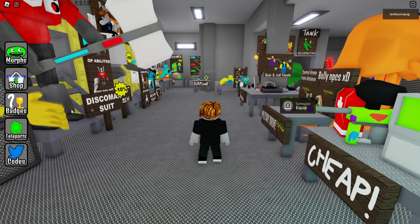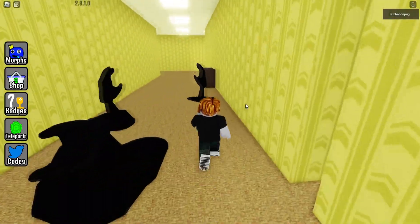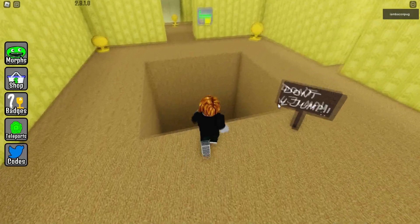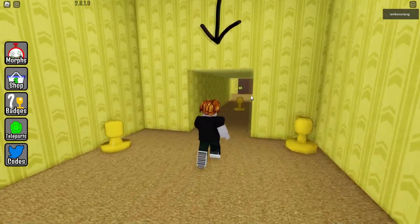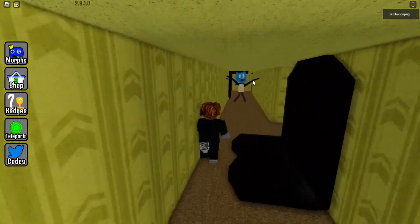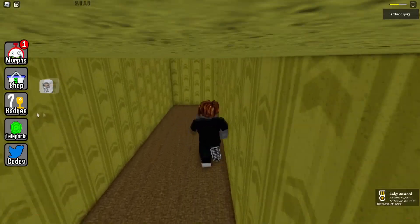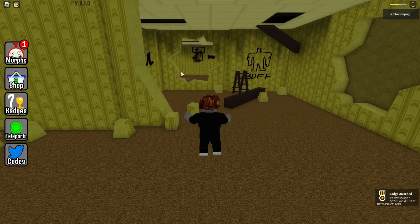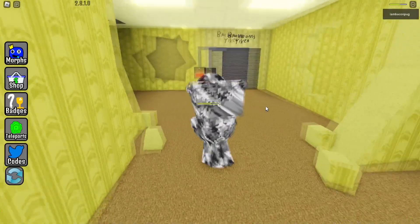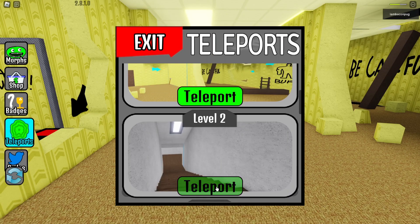For the next one from the last update, teleport to Level 2 and go up the stairs. Avoid the black hands, then turn to the right. You'll see the 'Don't Jump' announcement, so jump. Follow the arrow and turn to the right. There's a monster here — take care and go inside. You'll find this new morph: it looks like a soldier but in an intelligent version.